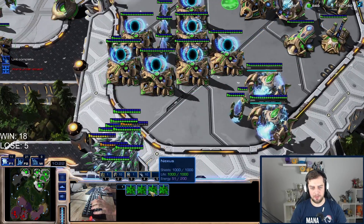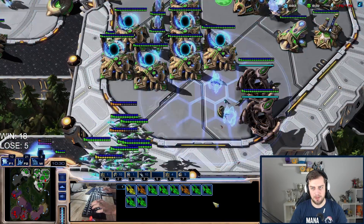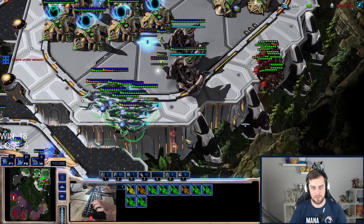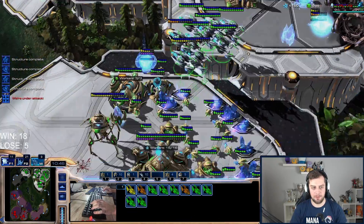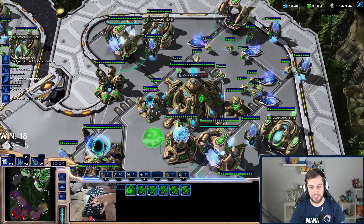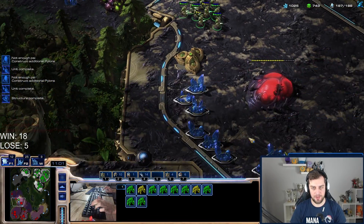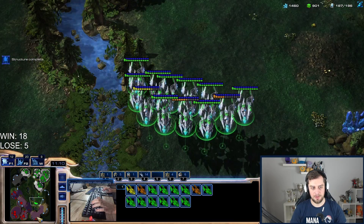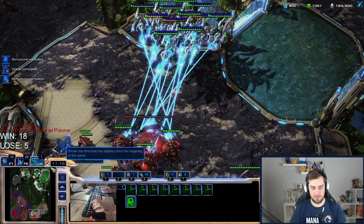I need to keep my void rays together and save 50 energy for a battery overcharge — without battery overcharge I don't think I can win. Two void rays almost popping. There's another base here. I'm surprised he's not attacking with the mutas. Is he coming with the mutas? Yes he is — why wait? So I can get more voids. That's fantastic. I have plus two now on the voids.